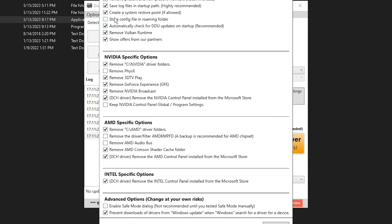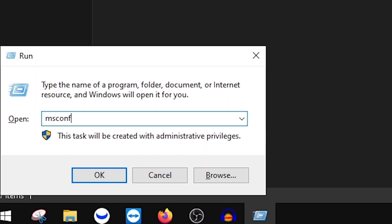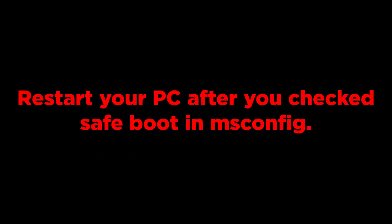In DDU's custom settings, uncheck 'Create a system restore point' if you don't want a restore point made before uninstalling. You can check 'Remove PhysX' and uncheck 'Remove GeForce Experience,' 'Broadcast,' and 'DCH driver,' then press Close. Next, press Windows key + R, type msconfig, press OK, go to Boot, select your current OS, check 'Safe boot,' select 'Network,' press Apply, then OK.